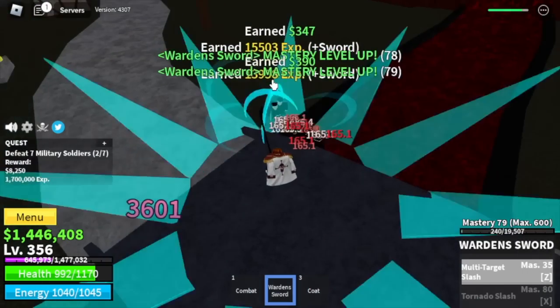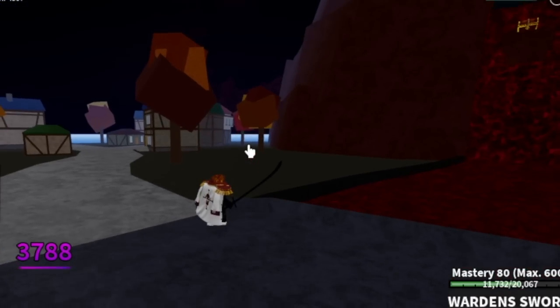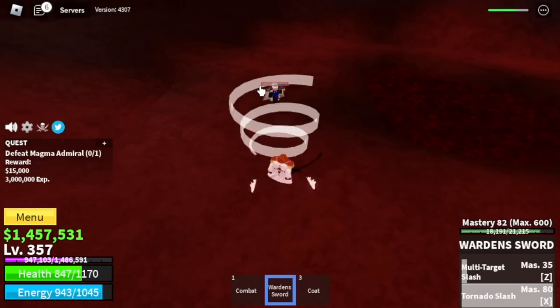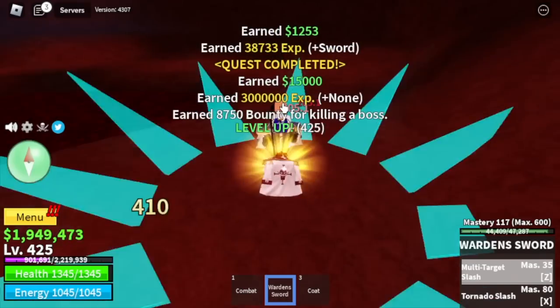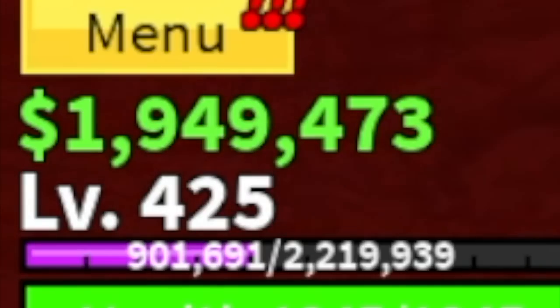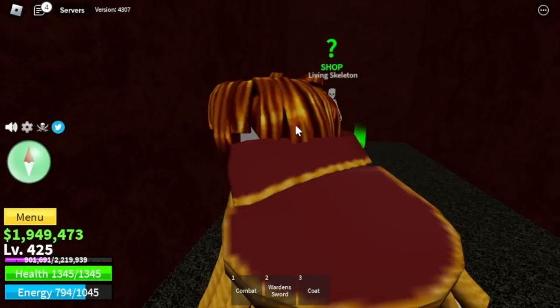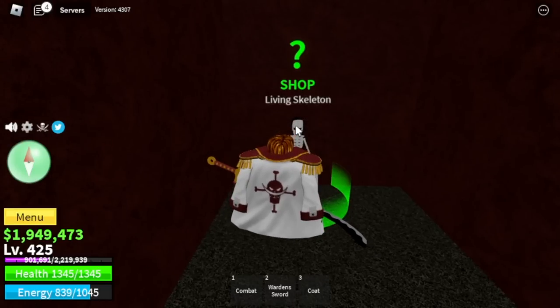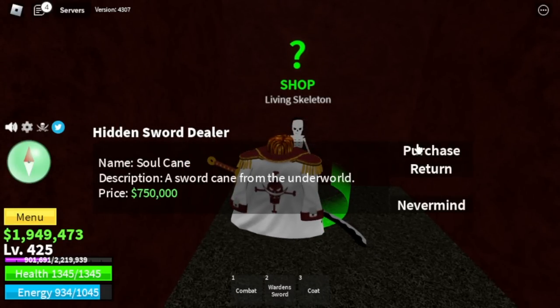Our main goal here is to unlock both skills: the Multi-Target Slash and the Tornado Slash. Once we unlock both skills, I think we are ready to defeat the Magma Admiral. We're going to grind here until you reach level 425. After that, our next sword is the Soul Cane — you can find it here, it's kind of hidden. Living Skeleton.